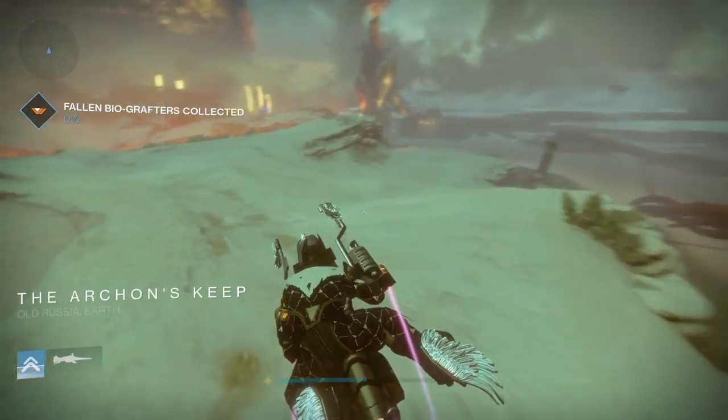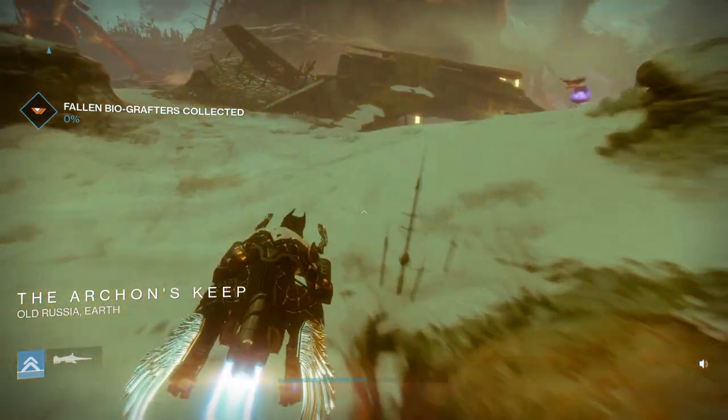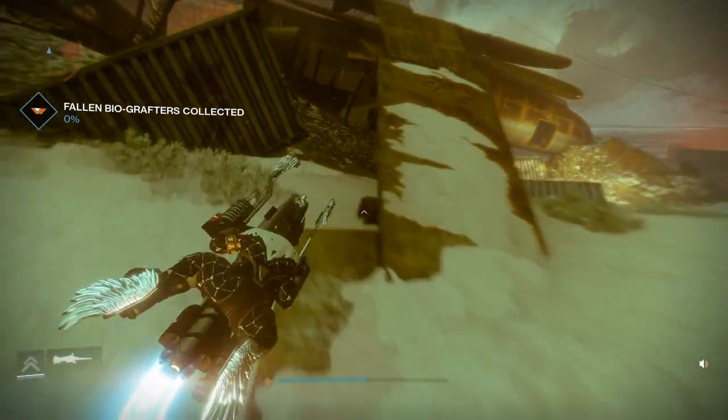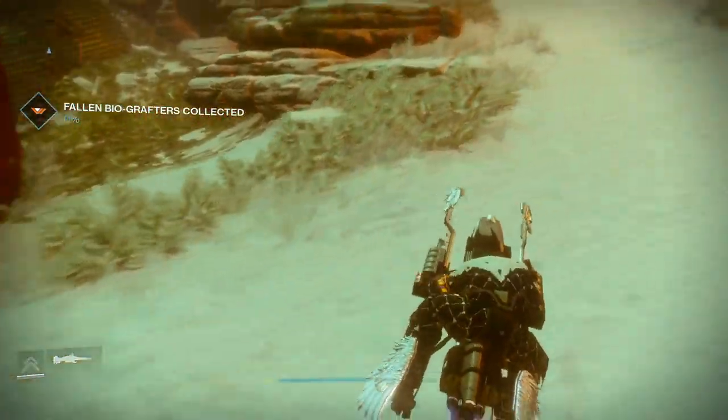Once you have a SIVA offering, you take it to the Archon's Forge. If you don't know how to get here, just spawn into the Plaguelands and head to the right until you come to a place called the Archon's Keep. Here you just follow this pathway that I'm showing you now and it will take you straight into the Archon's Forge.